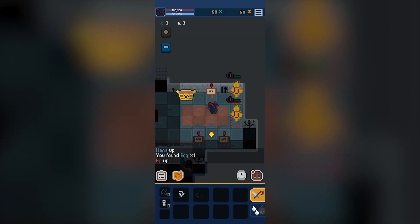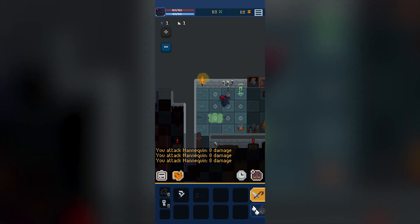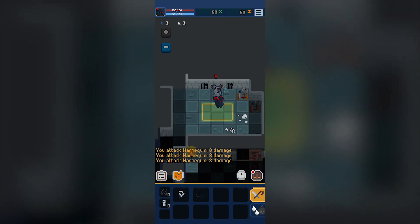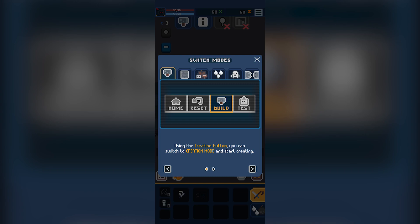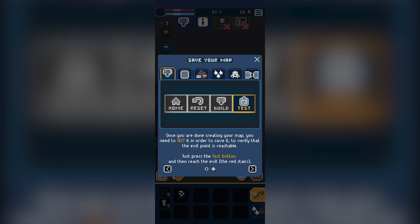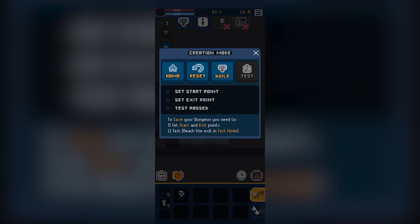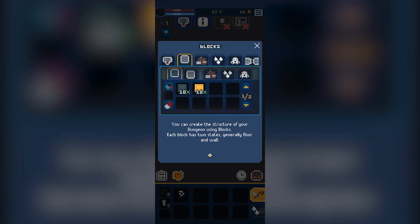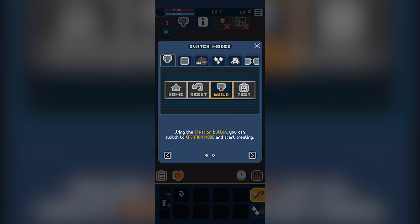There are scarecrows to attack here. There is a procedurally generated world section — I'm trying to find out where that is. Let's have a look — 'Welcome back master, go to your dungeon.' Let's jump into this dungeon. We can build our own dungeon using the creation button — you can switch to creation mode, start creating, and then test it. Let's have a try: click on build, set a start point, exit point, and test. We've got blocks, objects, traps, enemies, and connections.